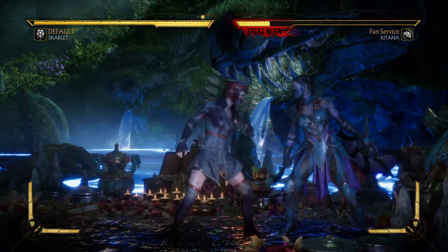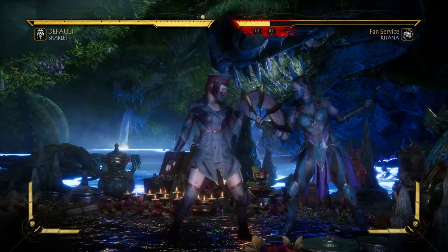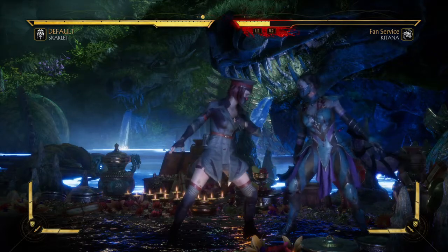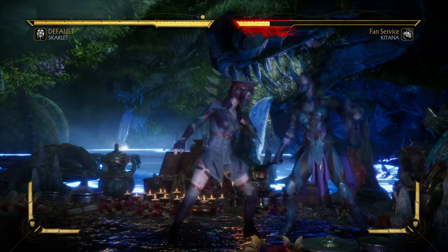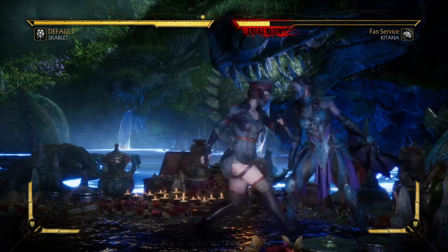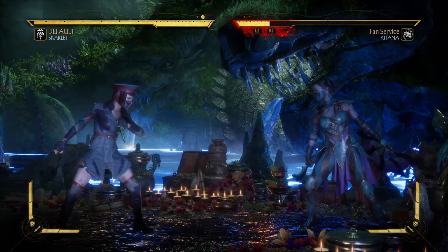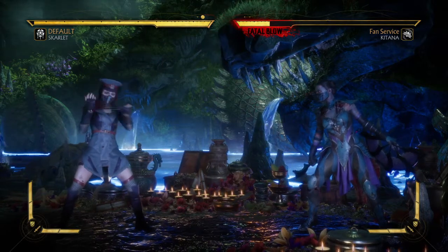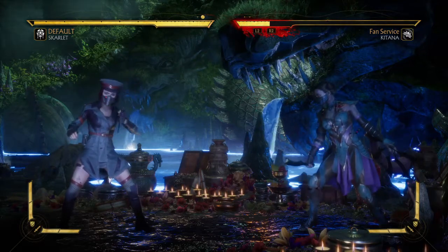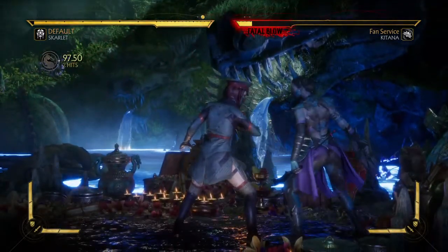The second thing you need is her Simple Slaughter combo. It's a two-hit combo that launches the opponent — it's Back, Three, Four. Back, Three, Four on PlayStation would be hold Back, press X, then Circle. On Xbox, you would hold Back, then press A, then B. Let me show you what Simple Slaughter looks and sounds like.